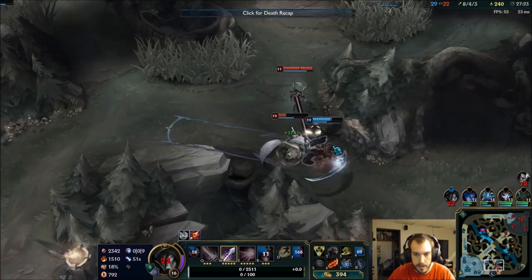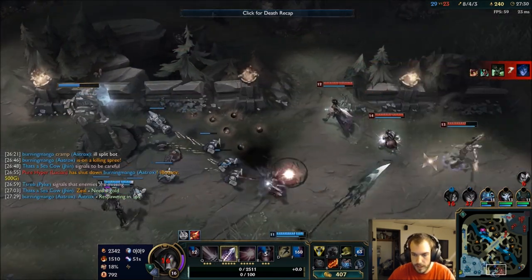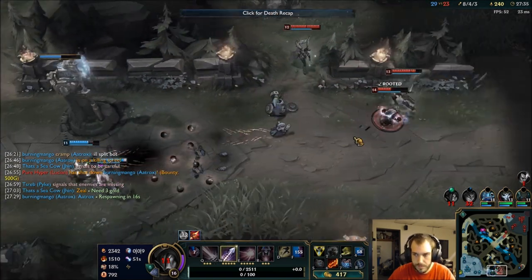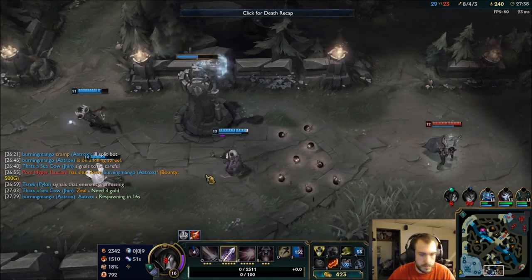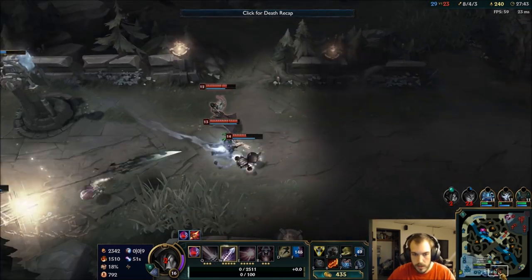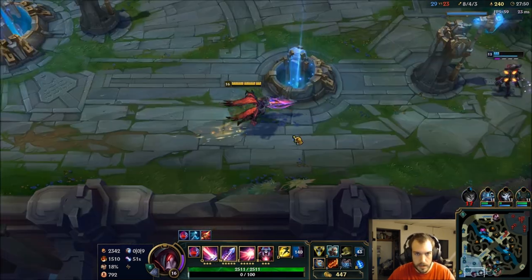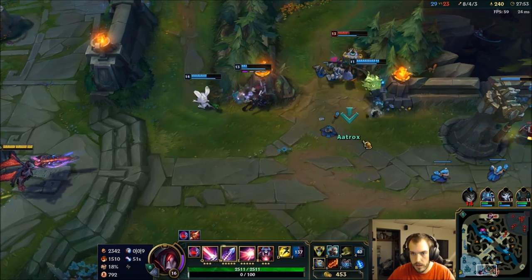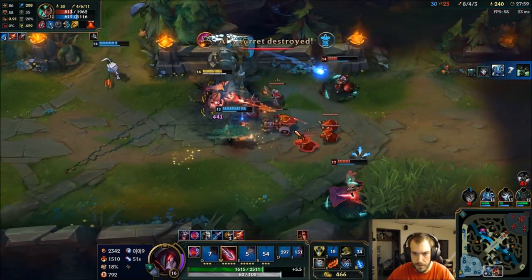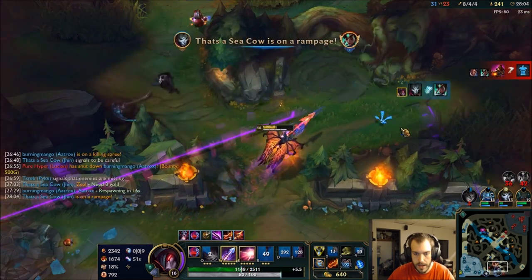I don't know if they win that — Pike needed to be there for the execute. They just need to hold. What do I need? 1,400 gold. Yasuo's top. If I could get over here... he's dead. I messed up that play so badly.